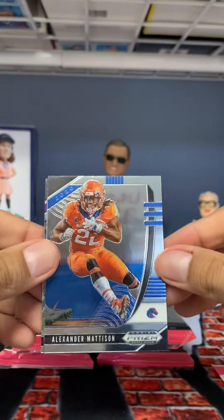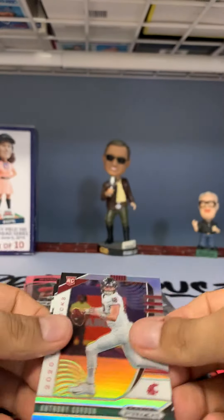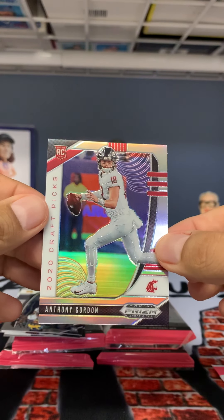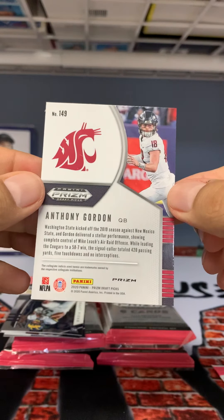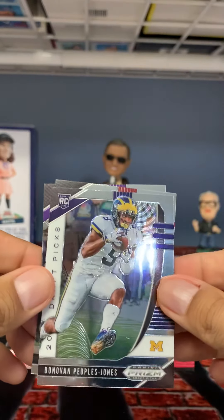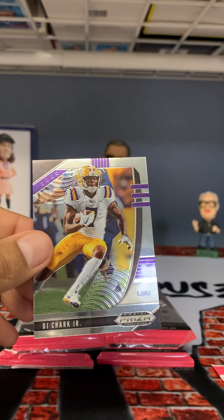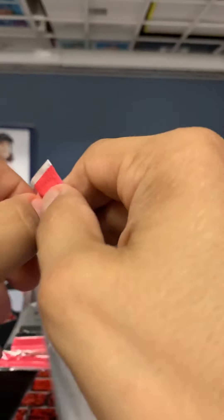All right, we got here Alexander Madison from the Vikings, Josh Jacobs — yeah, that's a silver. Anthony Gordon — that's a silver, pretty cool right there. I guess that's Washington State or Kansas State — one of those states. Never even heard of that guy. Donovan Peoples-Jones, Debo Samuel, DJ Chark. Yeah, it's a pink pulsar — so two packs, one silver. That's pretty cool.